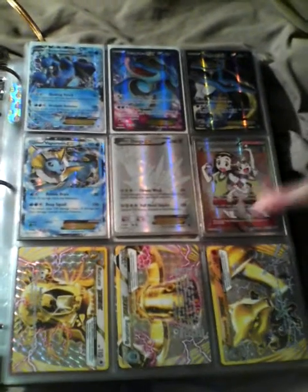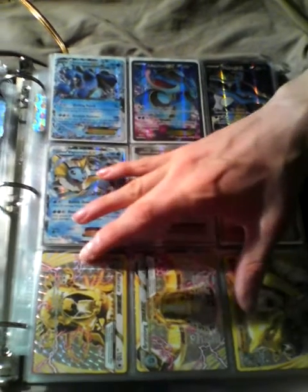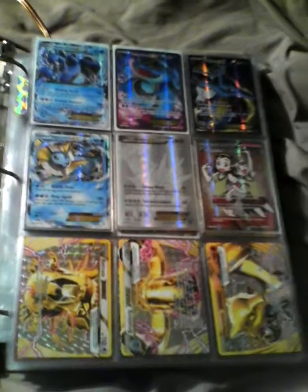Dialga EX and another full art — another Team Magma's. Eradicate BREAK which is upside down for some reason, and Bronzong BREAK. Metal-type BREAK. I know why Eradicate's upside down — he ain't got time for that.